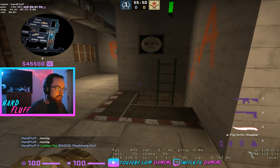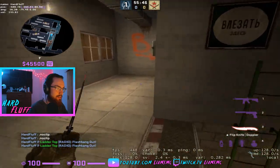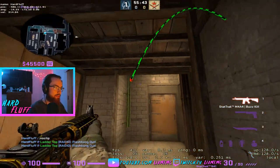This is how you pop flash into ladder. Pretty simple — you're up against the wall, right-click, you can go down with it and it pops right there.